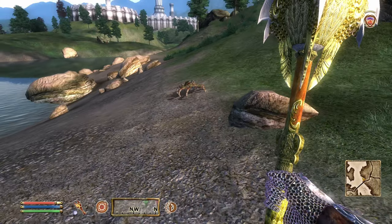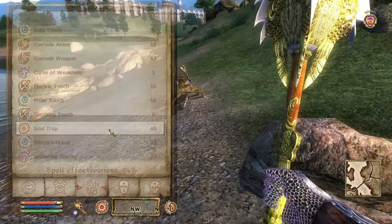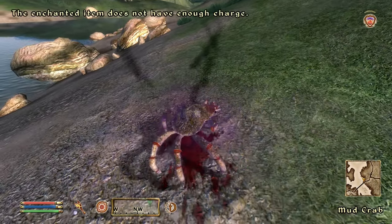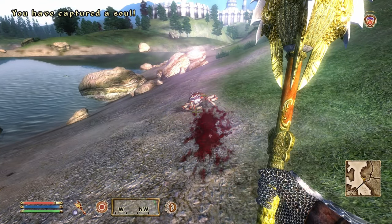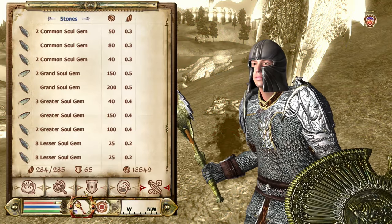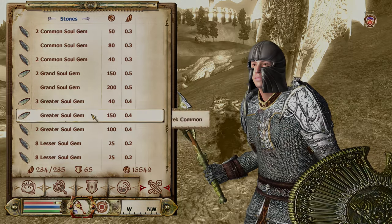The third option is taking recharging into your own hands. Get yourself a soul trap spell and some empty soul gems, then use soul trap on enemies when they're near death. Once you finish them off, if a soul gem you have can hold their soul, it will be captured in that gem. After you have filled those soul gems, you can then use them for recharging. There is a daedric artifact in Cyrodiil that makes soul trapping less tedious too, so keep an eye out for Azura's shrine.